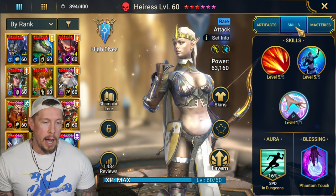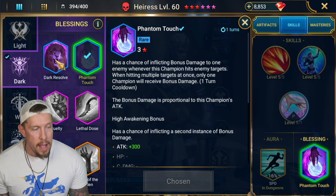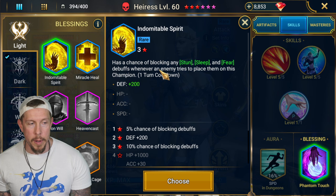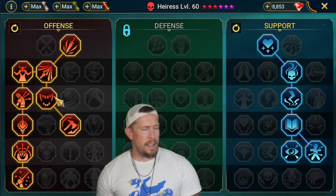For the blessing we have Phantom Touch - trying to min-max our damage. That's the most popular blessing for this champion for clan boss by far. However, Indomitable Spirit - a chance of blocking stuns, sleeps, and fears - is worth considering if that's an issue for you. But the majority of people are going to go Phantom Touch on that blessing.